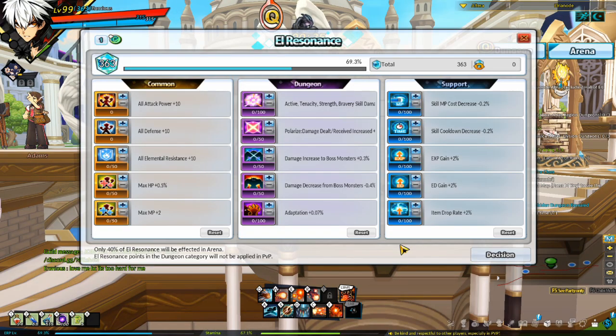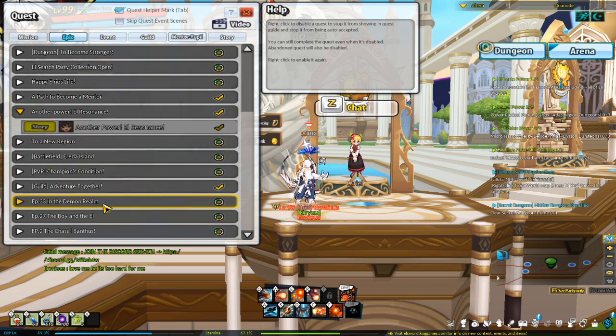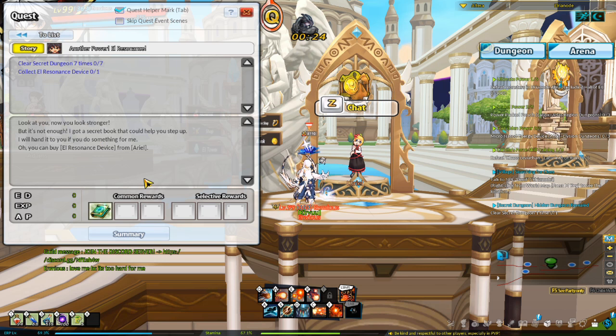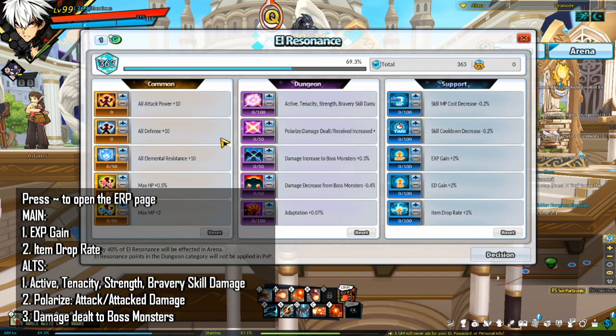The next step is to farm ED and ERP on your main. First, unlock ERP — El Resonance Points, also known as ERP — which is very important in Elsword. You can unlock ERP when you reach level 99 for the first time on an account by completing the epic quest 'Another Power: El Resonance.' To open the ERP page, press the tilde key to pull it up.